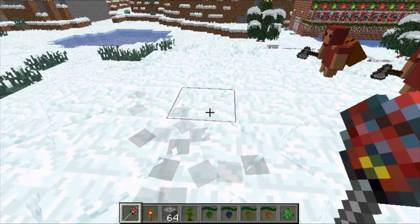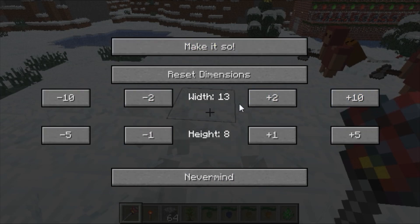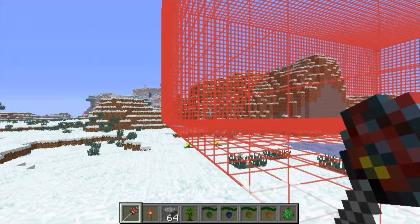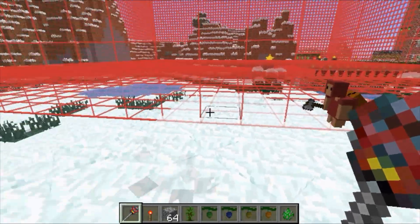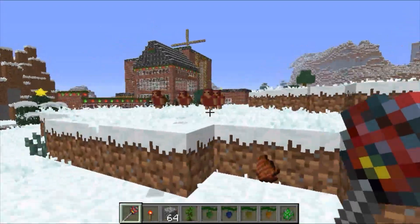If you press M on your keyboard it brings up the minion command menu — it says 'The darkness listens.' You can unsummon your minions, dig a mineshaft, strip mine, or tell them never mind. You can set your digging dimensions: the width can go up to 71 and the height up to 25. Set the area as big as you want them to dig.